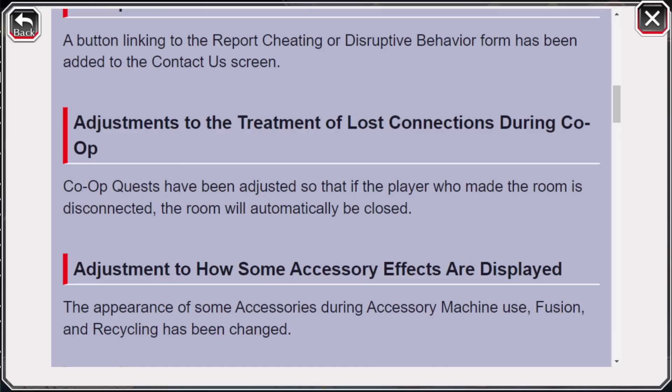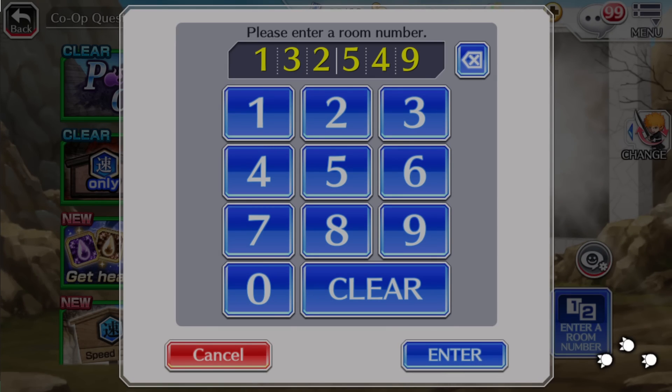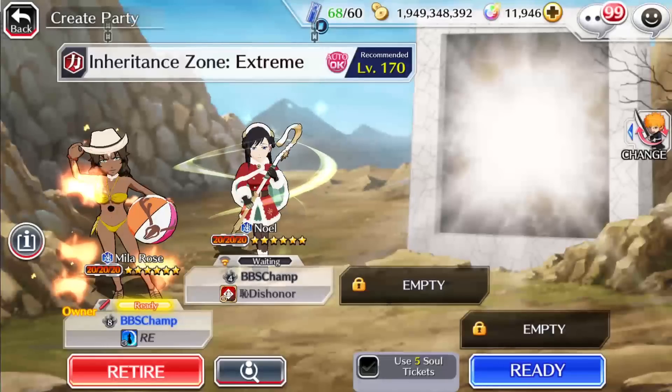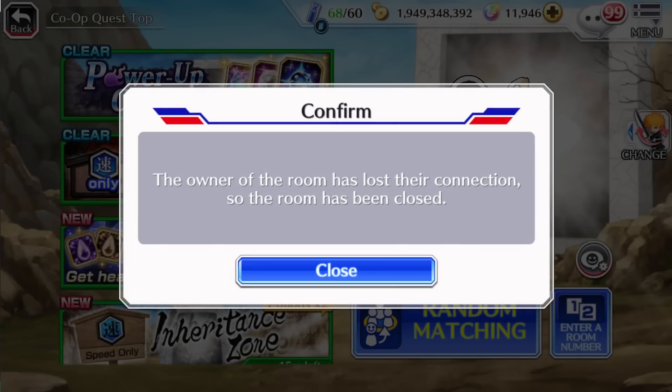We have adjustments to the treatment of lost connections during co-op. Co-op quests have been adjusted so that if the player who made the room is disconnected, the room will automatically be closed. This is only talking about when you are in the lobby, not during the actual game. There have been times when I joined a lobby and everyone's sitting there for 2-3 minutes and the room isn't starting because the host disconnected, but the room is still open for players to join. Now if the host DCs while in the lobby before starting, the room will automatically be closed, so no longer will people have to wait in a lobby that will basically never start. This is definitely a nice change.